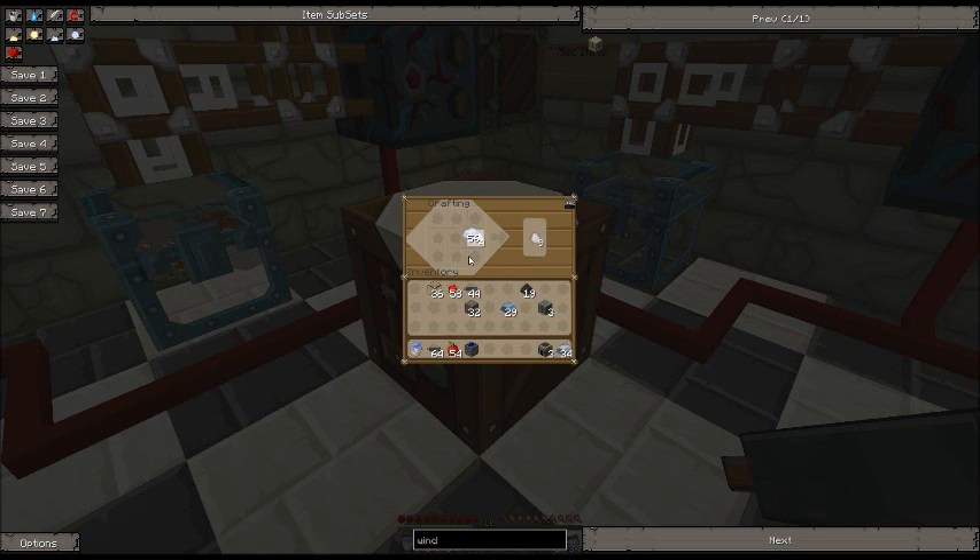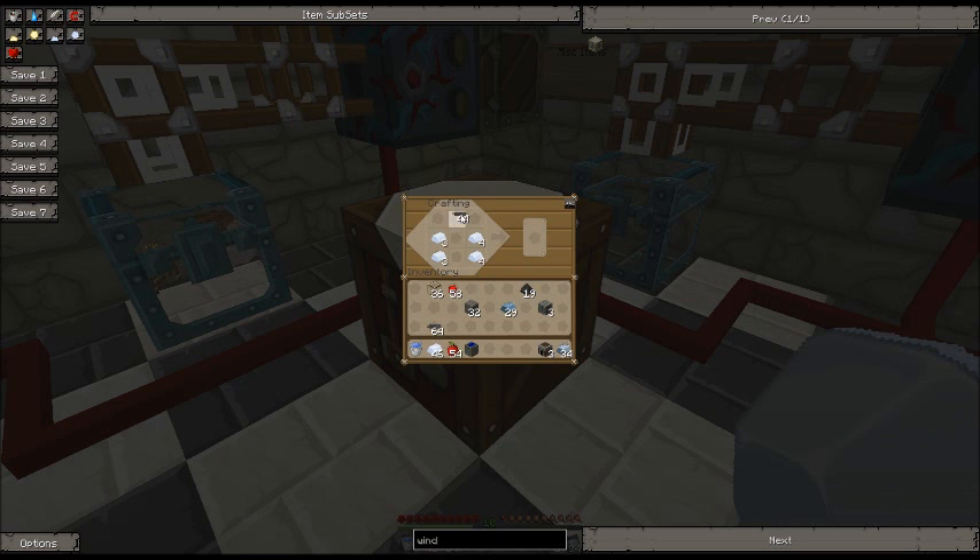Three furnaces and three re-batteries. We're going to try to power our quarry with these. We need three of these, so we're going to make three generators. Three generators. Three windmills.